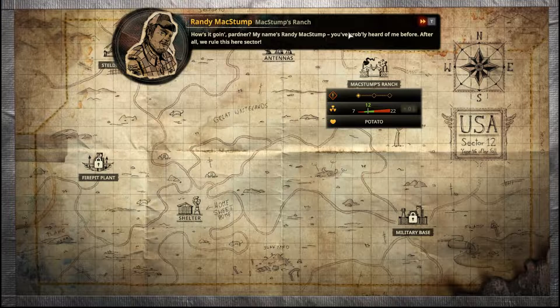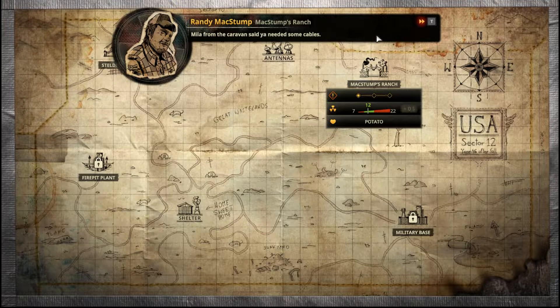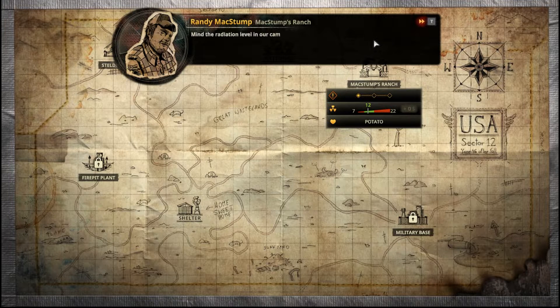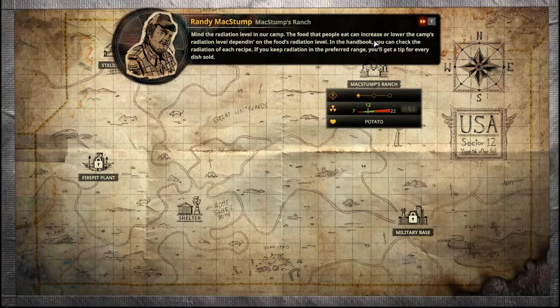How's it going partner, my name's Randy McStump. Mila from the caravan said you needed some cables — lucky for you we have them. We're willing to give them to you in return for a favor. Our champion cow has fallen ill and won't even touch her favorite dish — survivalist kebab. If you're as great a cook as Mila said, prepare us a survivalist kebab. Mind the mutation level in camp: food can increase or lower radiation. If you keep radiation in the preferred range, you'll get a tip for every dish sold.